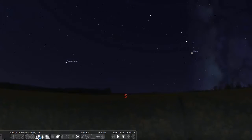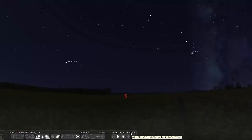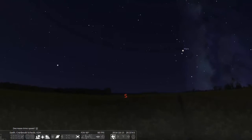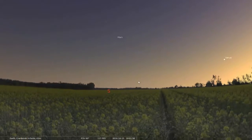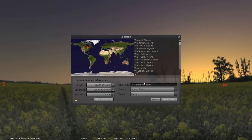Let's start Stellarium — and there we are. I have it set right now for where I am, just north of Detroit in southeast Michigan. It's about just before 9 o'clock at night, so everything looks fine and I've got my location set. I'm going to push the double arrows back to go back to about 7 o'clock — that's when the sun sets around here. But let's say I want to move to another location.